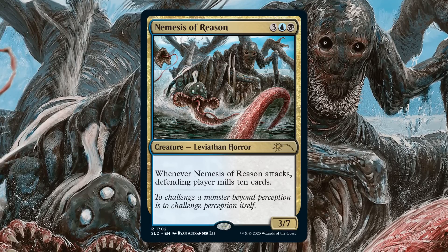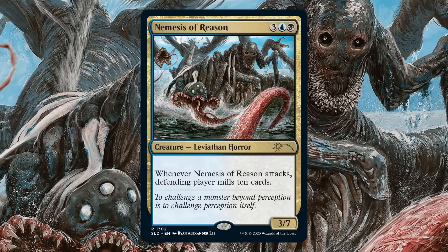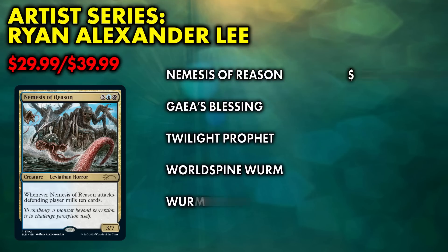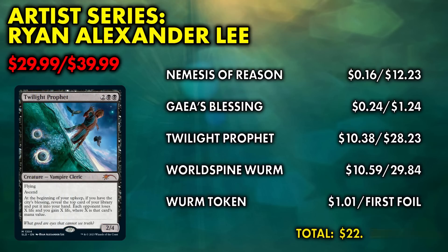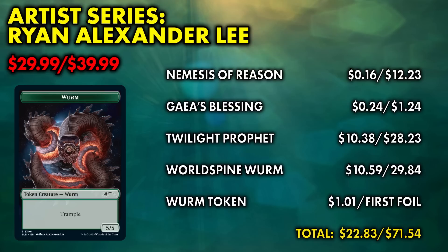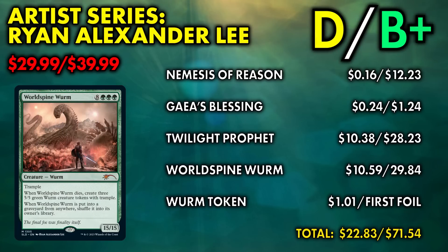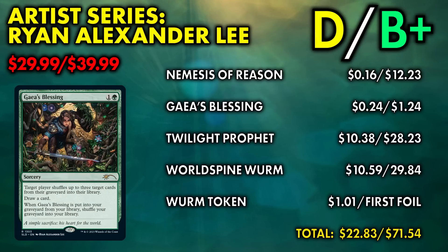I don't think the Nemesis of Reason foil will hold that value after this printing. The total is five cards thanks to the token, which I welcome. But the non-foil is only worth about $22 of your $30. Twilight Prophet and Worldspine Wurm shoot the foil value up to $70, so even with that artificial $12 from Nemesis, this is a B-plus in foil but another D in non-foil — quite the split.